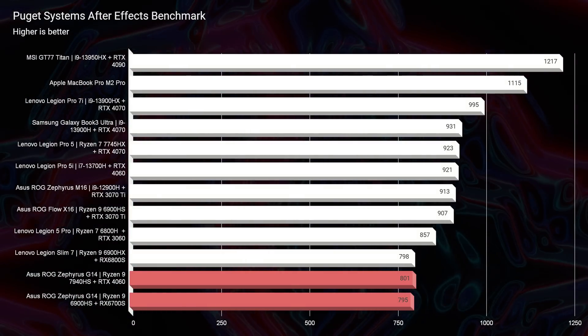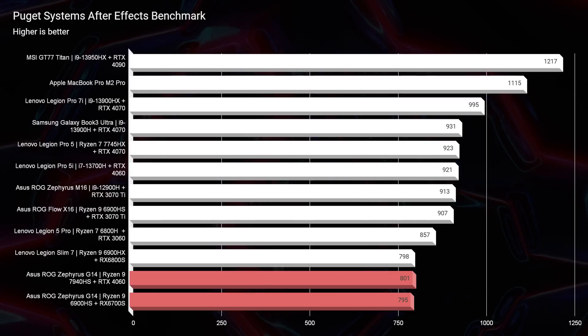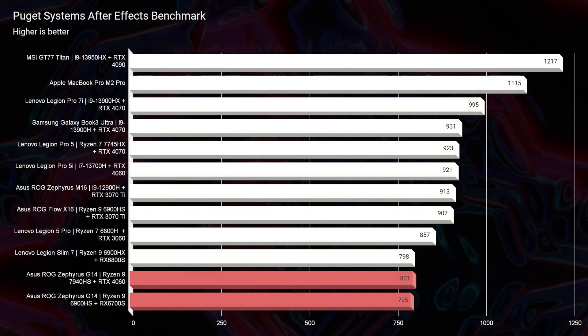After Effects is another program that really likes RAM. Last year we scored 795 in After Effects and this year we scored 801. I ran the test multiple times and most scores came back in the mid 700s, so I'd honestly say this laptop is basically on par with last year's model. As it comes out of the factory, I'd still lean toward 2022 — especially if you can get a discount on one of those laptops, it's a no-brainer.